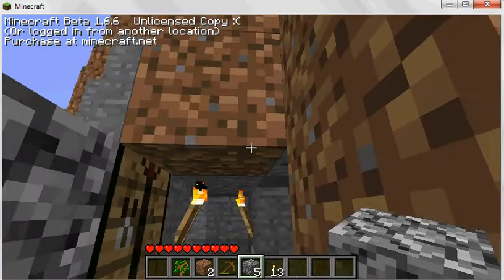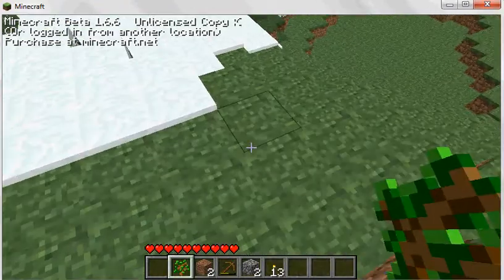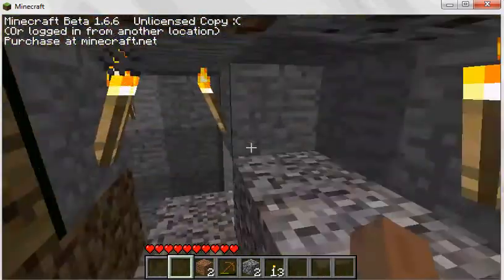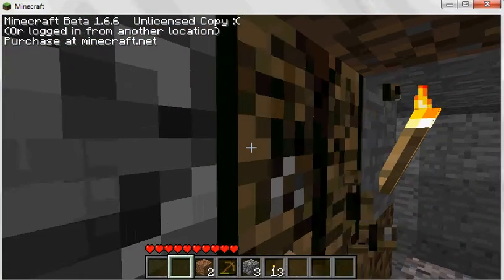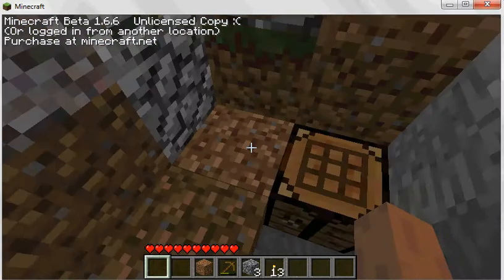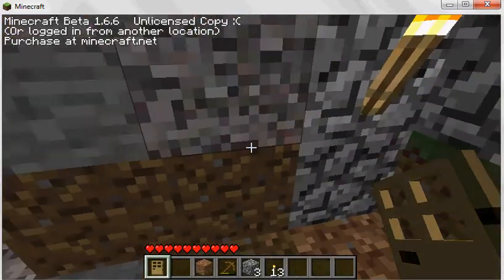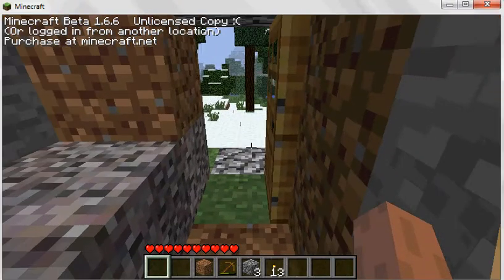I'm pretty much done now. Just need to go plant this tree here. I need to get my crafting table. Just place it down there and go craft the door. Just put it right here — there we go. Door. And to open it and close it, just right click it.